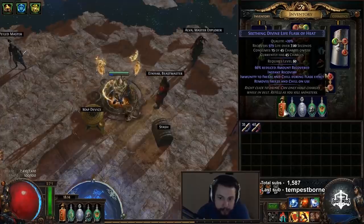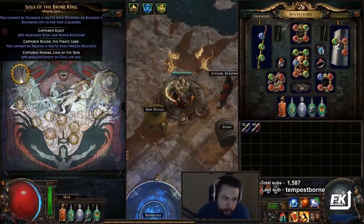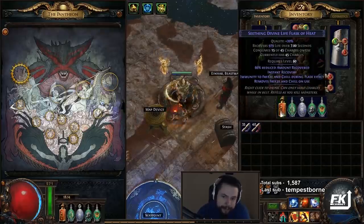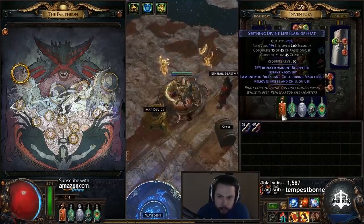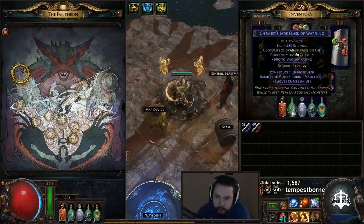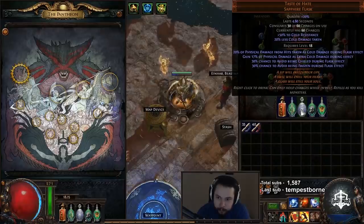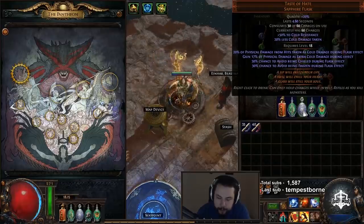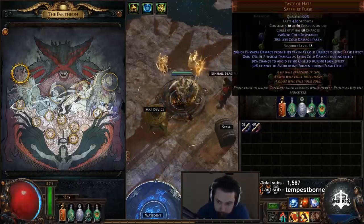For flasks: Divine Life Flask of Heat — to prevent getting stun locked and frozen, we use Soul of the Brine King Pantheon, so you only really need to use this on boxes. I pretty much never get frozen outside of that. I've got a Jade Flask of Warding, and Taste of Hate — the physical damage as extra cold damage is just the best. I couldn't get mine to 20%, I spent like 3 tries getting this. Granite Flask of Staunching — not Iron Skin — because we do need the bleed removal as we are using Taste of Hate, so we've got one less suffix.